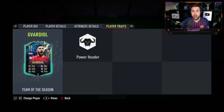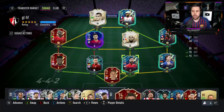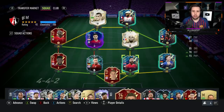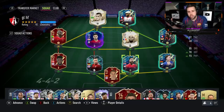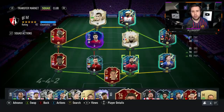Has he got any traits? He has — the power header trait. Now the links: the club he plays for is really solid. You can link him up with Klostermann, you can link him up with Nkunku. The nationality isn't amazing — you can link him up with someone like Modric, but at the top of my head I can only think of Modric. So the nationality isn't like the French or Portuguese nationality for links, but it's still pretty decent. The club is very, very good. Positions: one position only — centre back in a 4-2 formation.